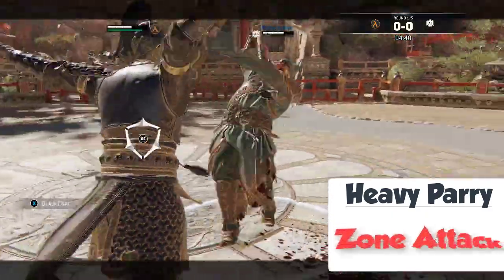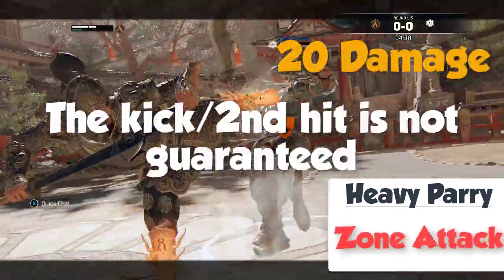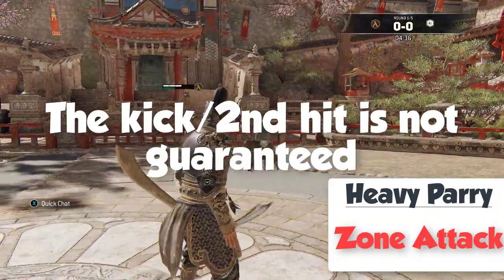Heavy parry grants you a soul attack for 20 damage. The kick and the follow up is not guaranteed.